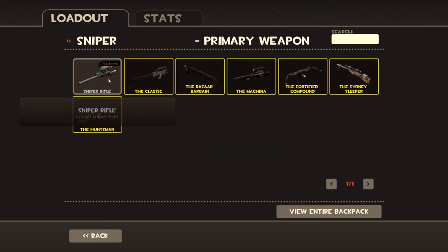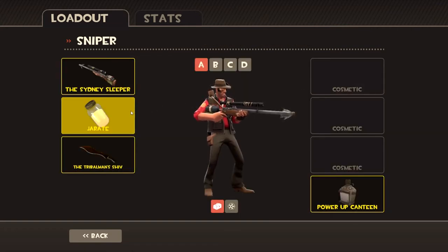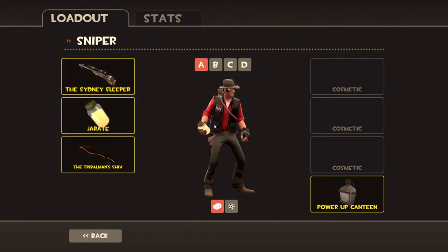If you equip the Pisser item, also known as the Sydney Stepper, it covers up the area. But watch as I change it to a smaller item — can you see that? That area. It's a very tiny difference, but it is in fact a free cosmetic.